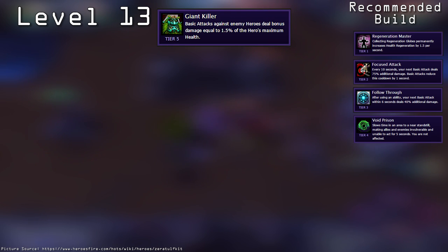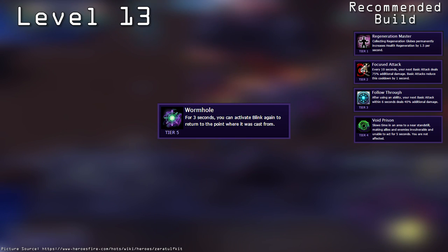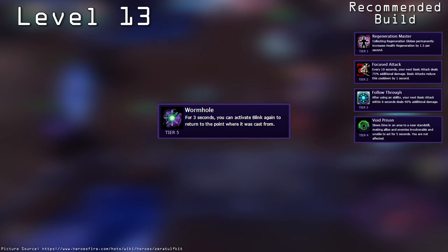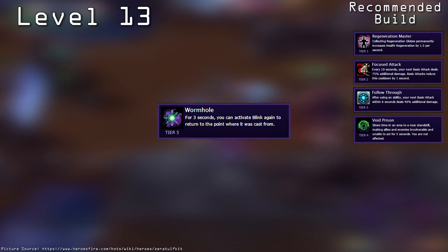At level 13, you can get Giant Killer, Burning Rage, Wormhole, Assassin's Blade, or Spell Shield. At this level, I recommend taking Wormhole. Wormhole allows you to teleport back to your original location within 3 seconds of using Blink. This allows Blink to be used as an engage while also proccing your Follow Through talent, giving you even more utility for your pokes and ganks.